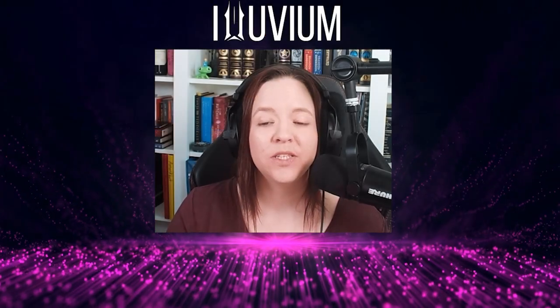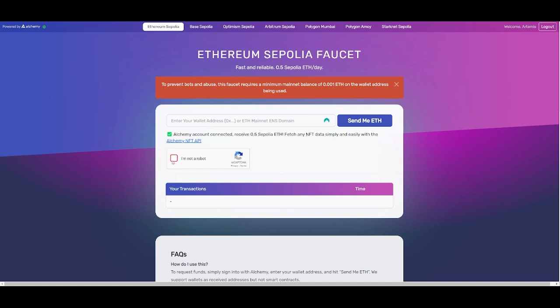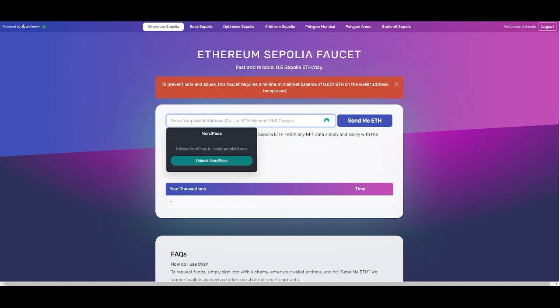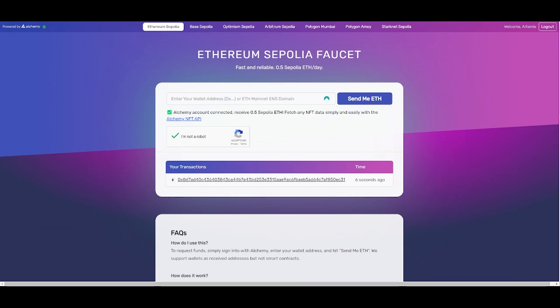Next, you'll need to go to what's known as a faucet. There are a few different sites. I just used what Caveman suggested and went to alchemy.com — their faucet, which I've provided a link to in the description below. Using it is totally free. You can collect up to half an ETH a day from the site, and the only requirement is that you need an actual Ethereum balance of .001 ETH on the Ethereum mainnet of the wallet address being used.